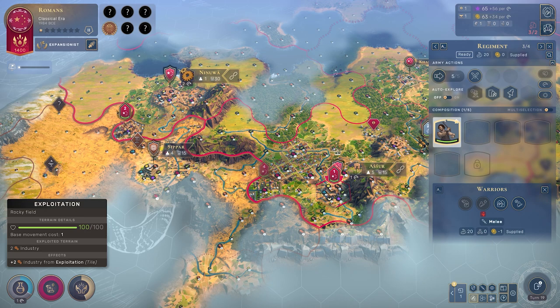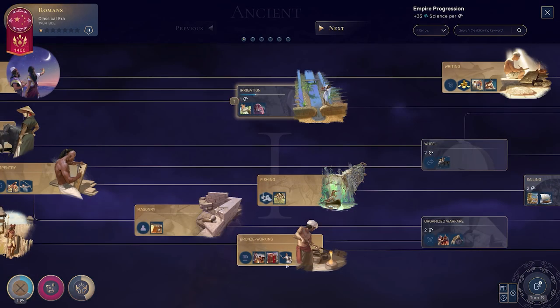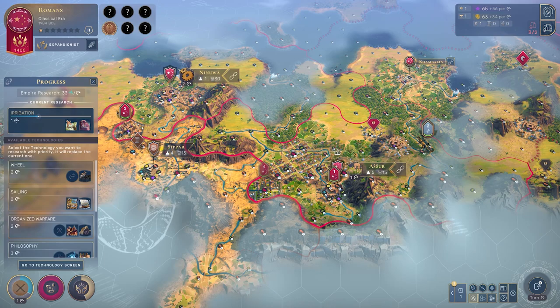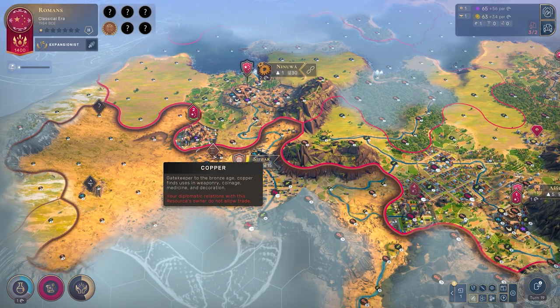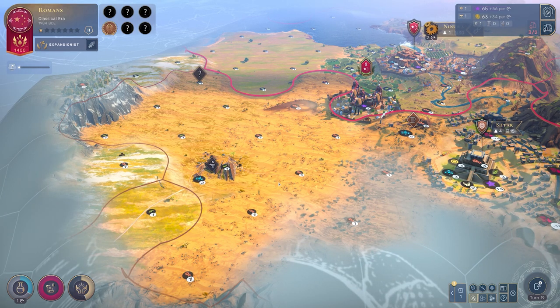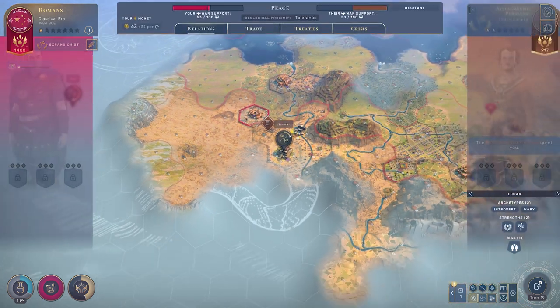From turn one, Warriors can be upgraded into Praetorian Guards — but there's a slight downside, a double-edged blade. You will still need Iron to get your Praetorian Guards. However, with the most recent balance changes, you don't need Iron to build Swordsmen. So even if you're not playing as the Romans, you can upgrade Warriors straight to Swordsmen regardless. Don't worry if you don't like the Romans — you'll still have fast Swordsmen.